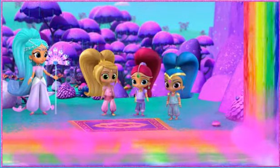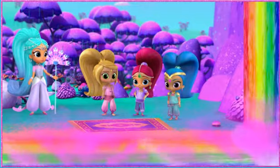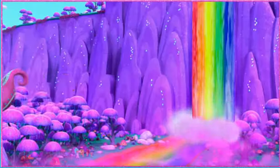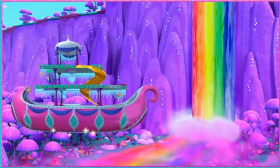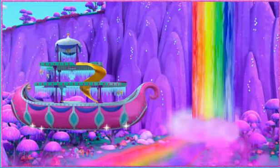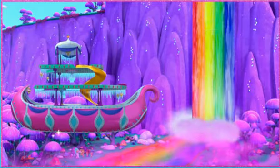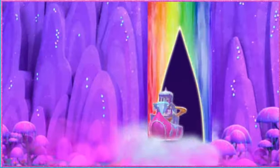We need to go beyond the waterfall into Rainbow Zara Mae to find Emma, the waterfall genie, and fix this problem! And this is how we'll get there — the Genie Gem Cruiser! Princess Samira's magic and genie gems protect it from the purple mist so it can fly! That's Zara-mazing! Here we go through the waterfall to Rainbow Zara Mae!